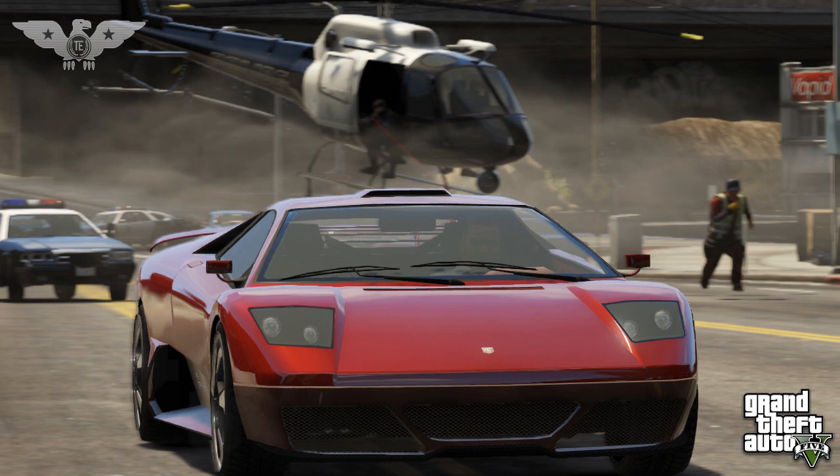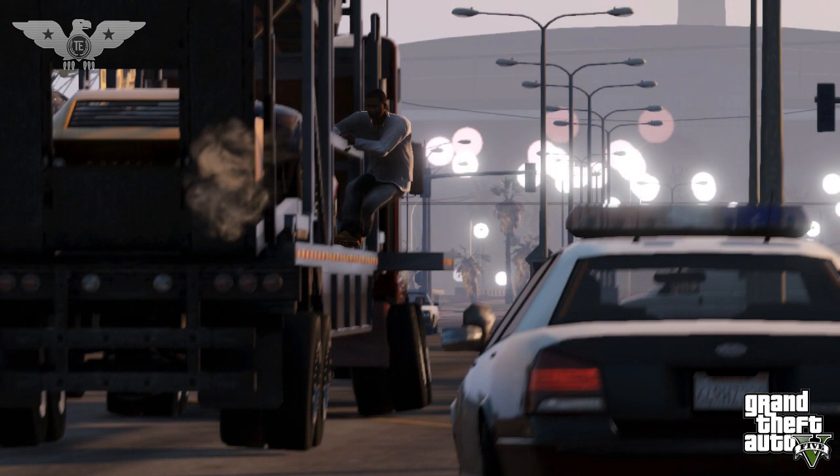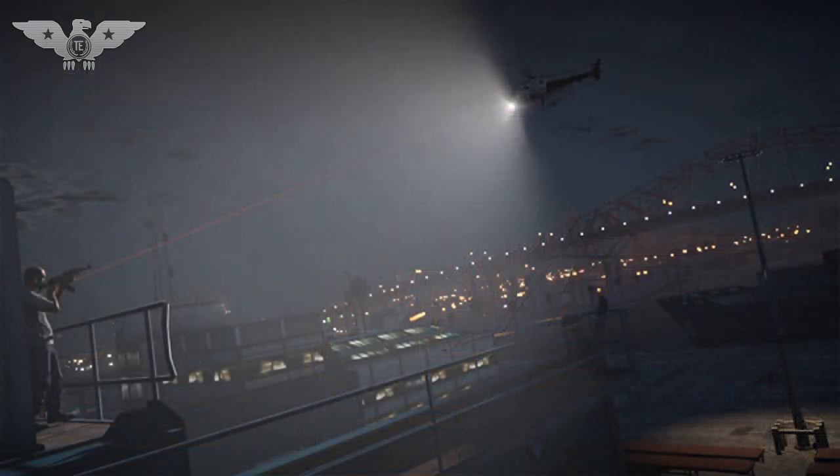Maybe they just haven't rendered the cop cars' lights yet since the game is still in production. It looks like the character from the trailer is driving the Lamborghini. So maybe the cop lights aren't rendered yet, and the first image we saw is actually the cop in pursuit with the sirens on, just not the lights because they aren't rendered out yet. This last image looks to be a police chopper with the spotlight on — there's a guy on a balcony firing an AK-47 at the chopper. I'm hoping they allow you to control that light in the police chopper, like you could in San Andreas.